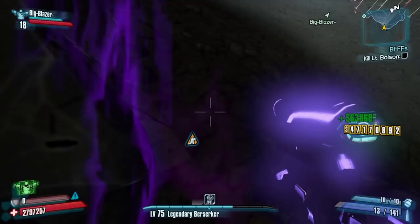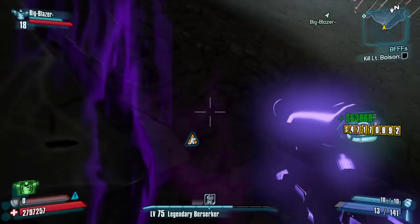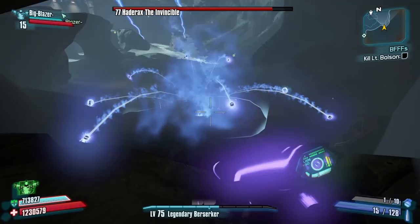So when you summon in Haderax, head over to this dark part of the room and back up into the wall as much as possible. Now cover the floor in grenades to avoid the sandworms killing you or taking down your amp shield.